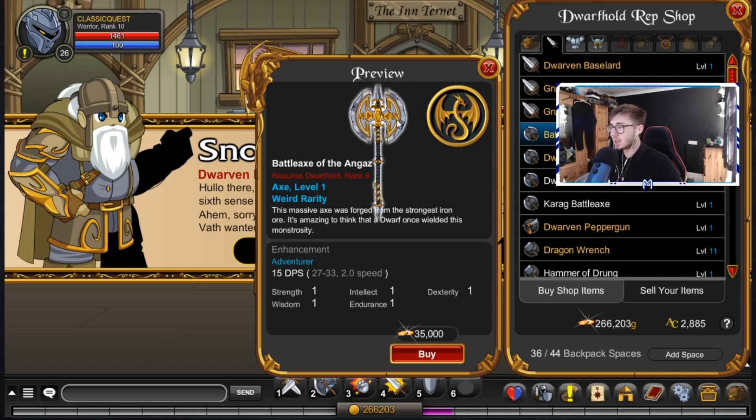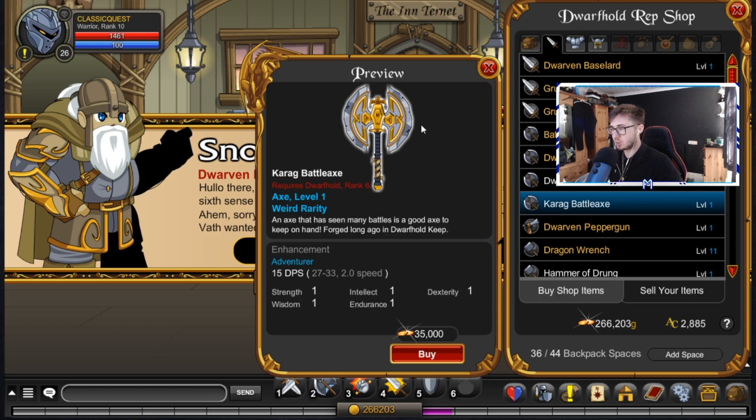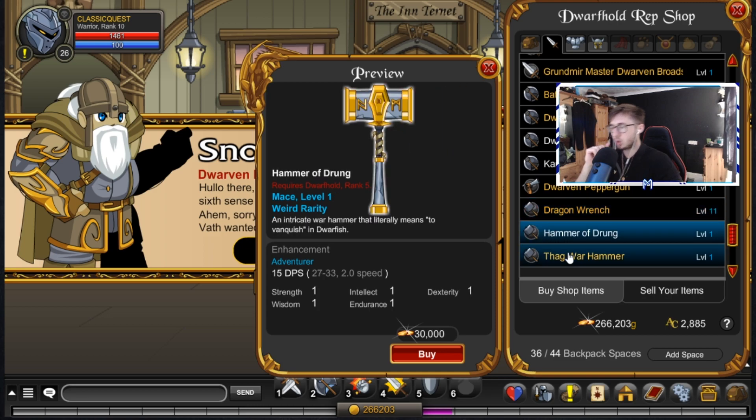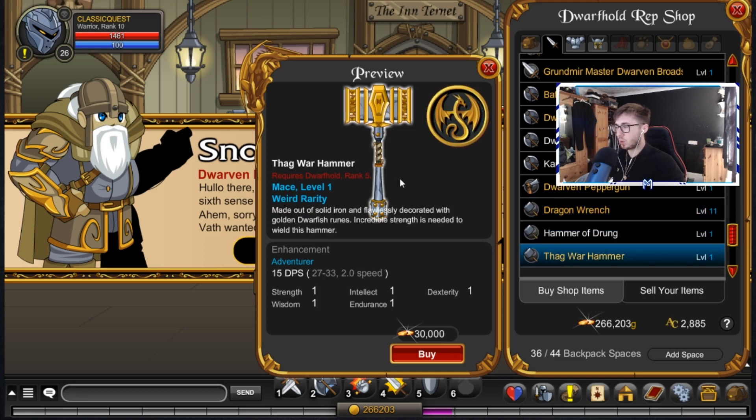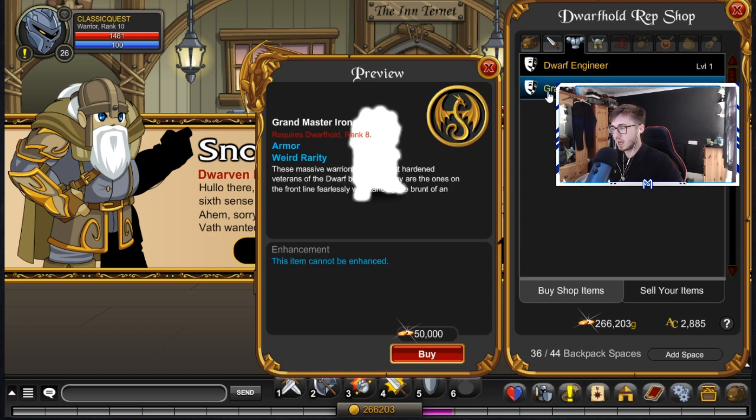There's a nice long axe and a golden axe here. This one always reminded me of the Blinding Light of Destiny before it came out. There's the Hammer of Dron and the Thag War Hammer, which is really really nice. None of these require rank 10, by the way. And then we have the Dwarf Engineer and the Grandmaster Iron.